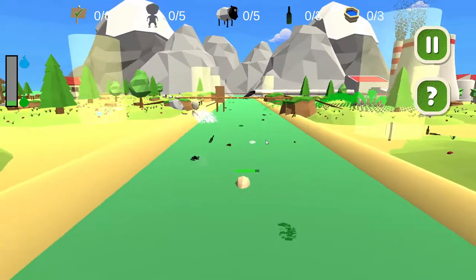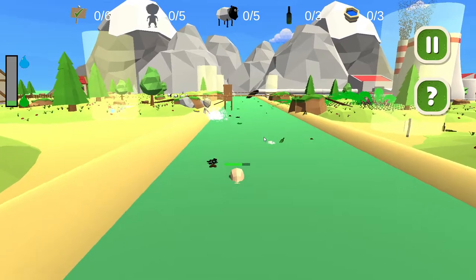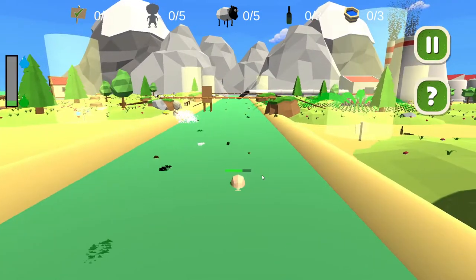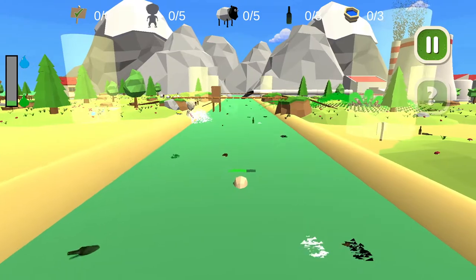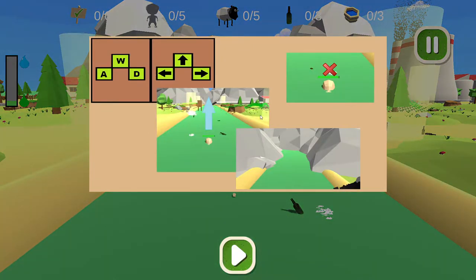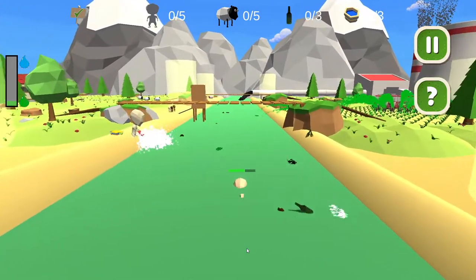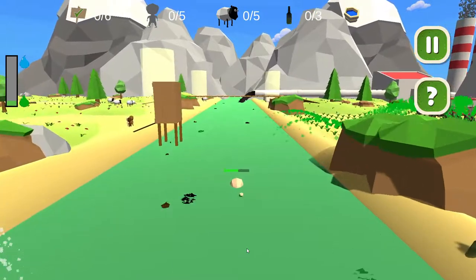If we get hit by a pollutant we lose health. If the health bar drops to zero we lose the game and we need to start over. There is a pause button — you can pause the game whenever you like — and a question mark button with a few extra instructions if you need any help to understand the game better or how to play. Now let's go ahead and get outside the water.